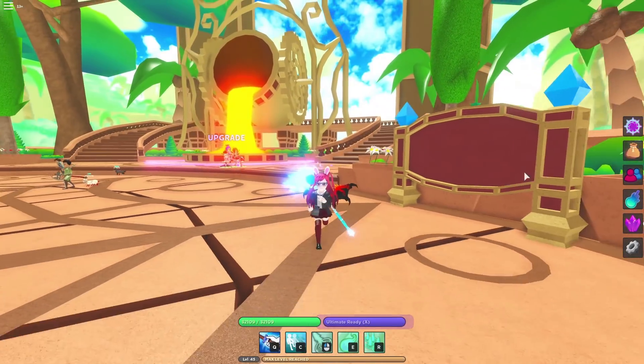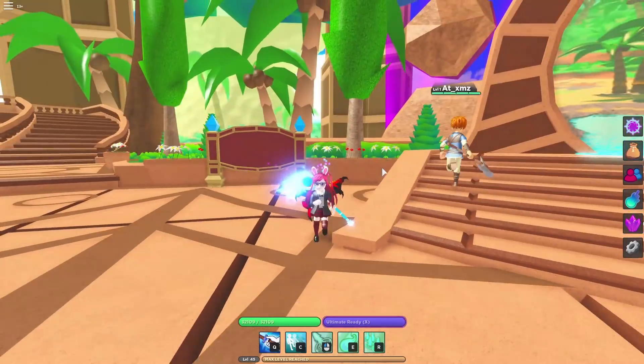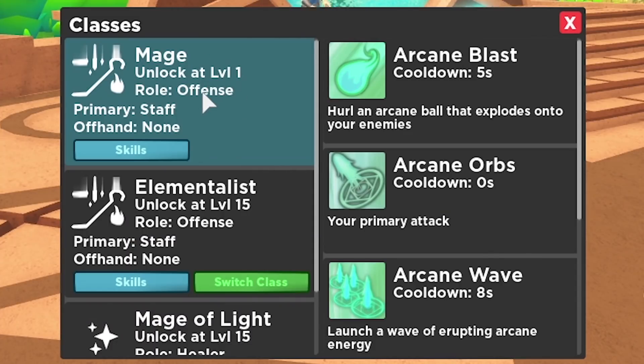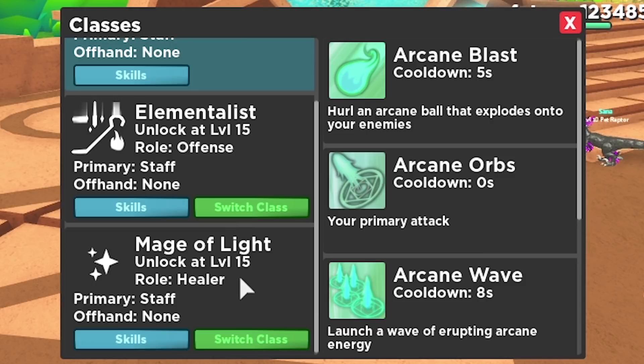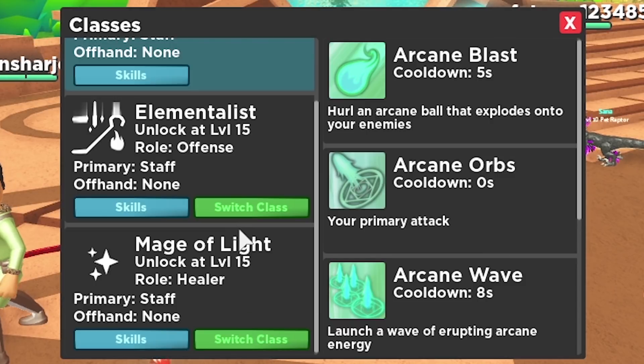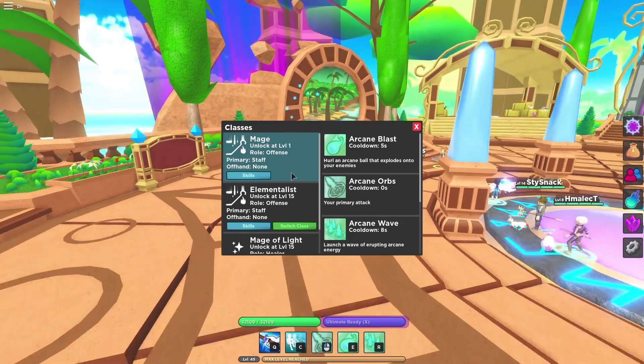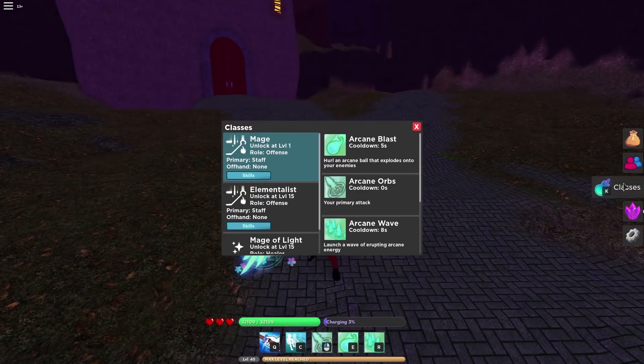As a mage class user, you're going to be able to class up two times after you choose. There are three classes in the game. If I click on classes, you can see you start off as a mage at level 1. At level 15, you can choose between the Elementalist — the offense user — or the Mage of Light, which is a healer.